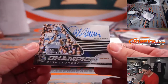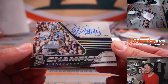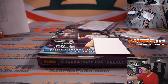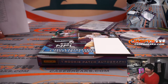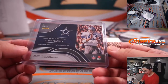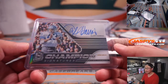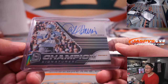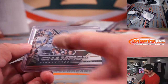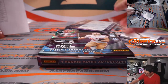And we've got an old school Cowboy here — Cliff Harris, Champion Signatures, Super Bowl six, 003 out of 125. I think old NFL exec Gil Brandt may have constructed this team right here. Stephen Kendrick, Dallas Cowboys — last spot mojo strikes again.